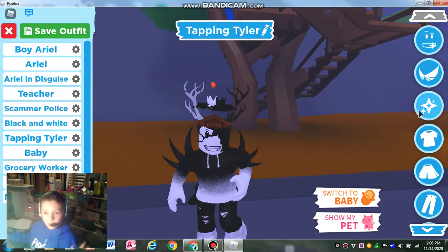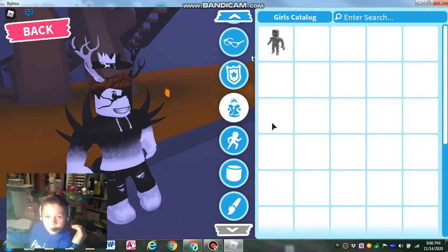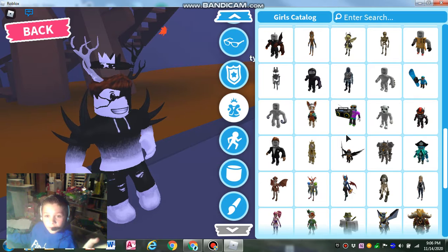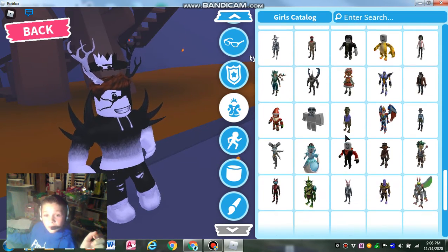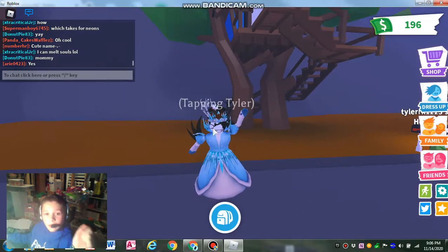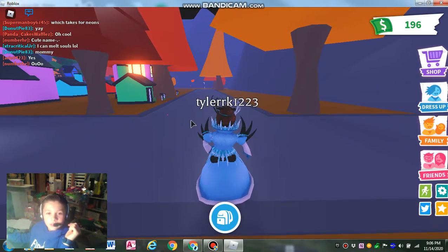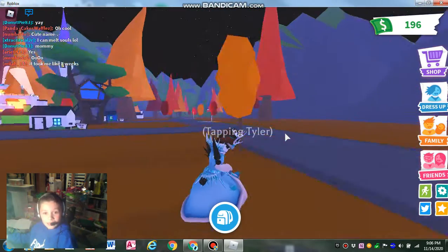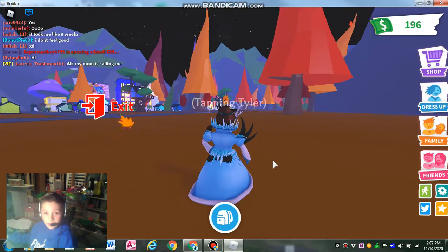For this last hack, go to dress up, scroll all the way down to the outfits, and keep scrolling until you see the ice queen outfit. Press yourself, go to actions, sit — and then you go... did you just see that?!